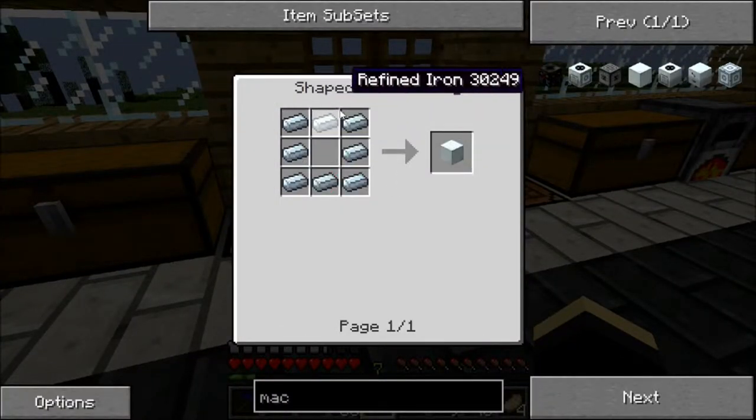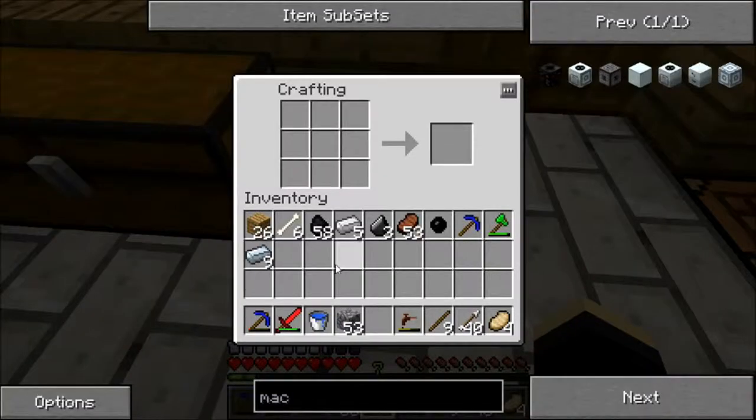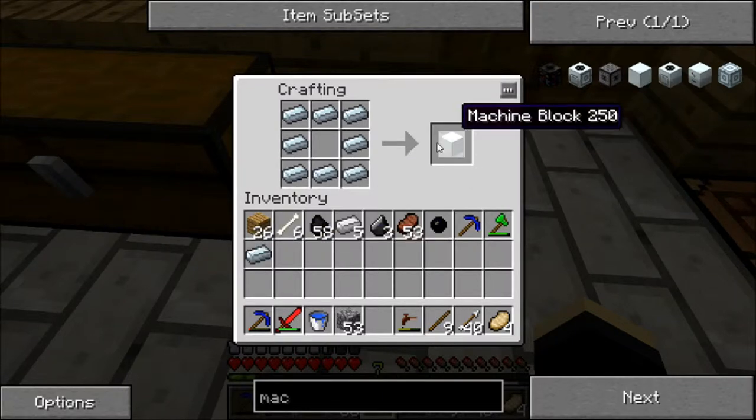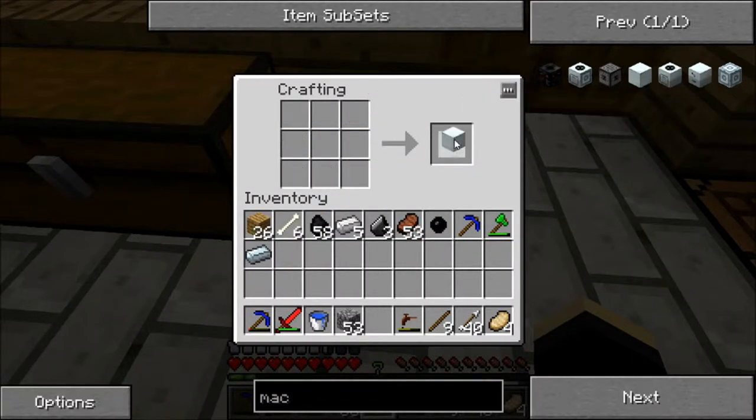But at the minute we can make the machine block. To get refined iron you just smelt iron again basically. And that's how you craft a machine block - you don't need another piece of refined iron in the middle, which I think is quite good. And like all the other blocks like iron blocks and that, you can craft them back. But for this we will need a machine block.